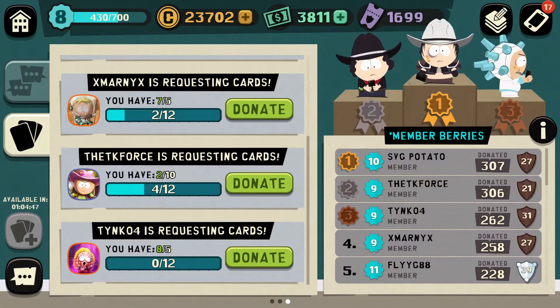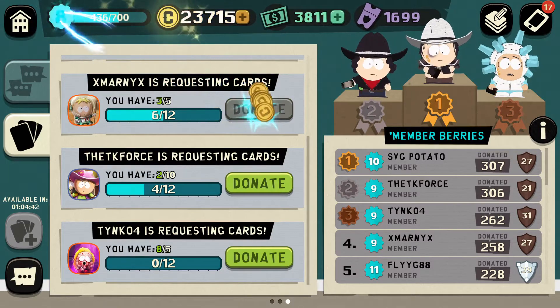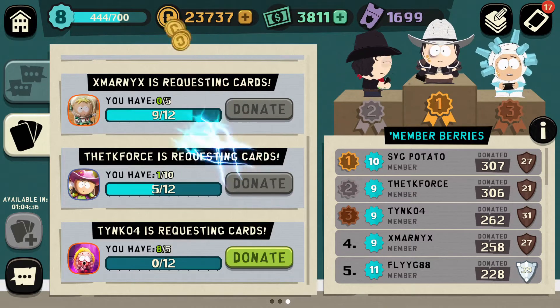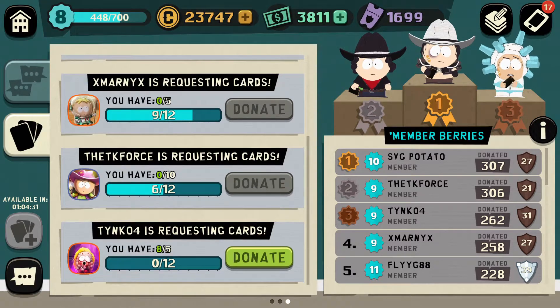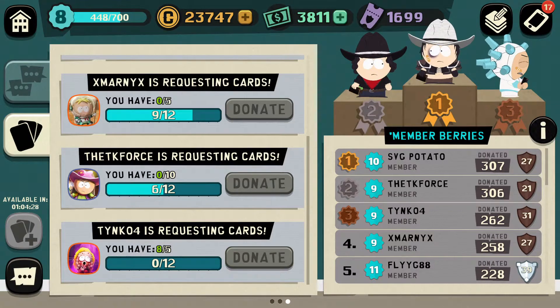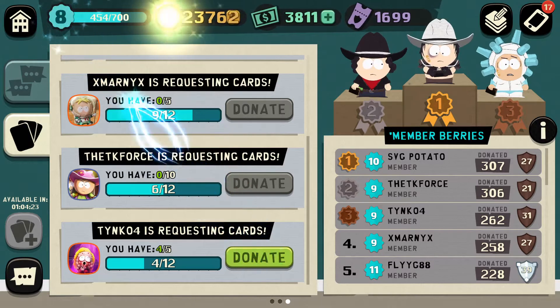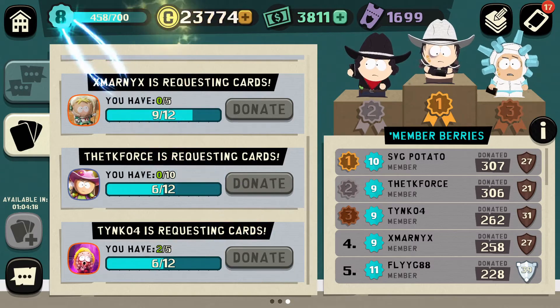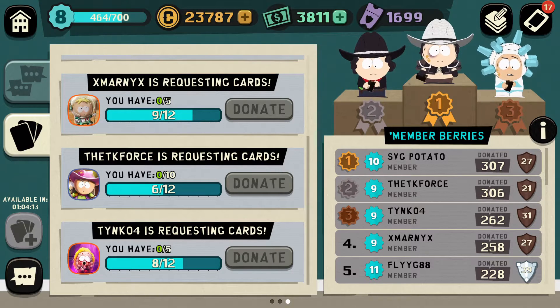Don't forget to always do your donations. Here we are, I can donate some butters. Let's just donate a whole ton of butters. Donate everything I can. I've got two Heidis there as well so let's donate that. And what's this card that Tiny K is requesting? I've got a whole bunch of them so let's donate that up as well. That gets me ranking up. Each donation gets you points towards ranking up, which we absolutely want every point we can, because each time you rank up your HP seems to go up in PvP battles.